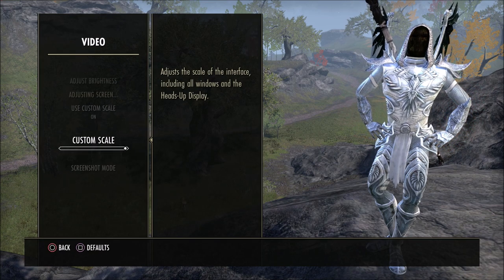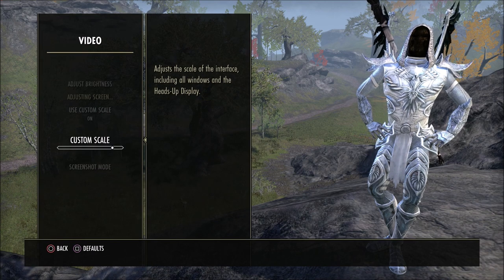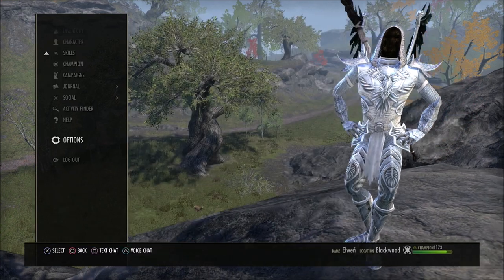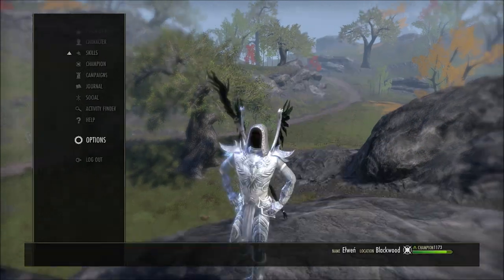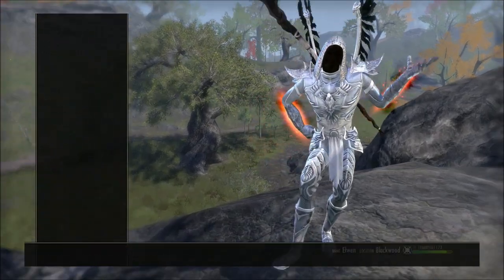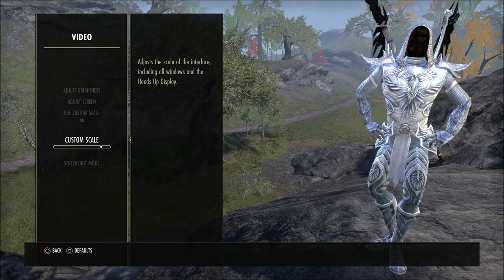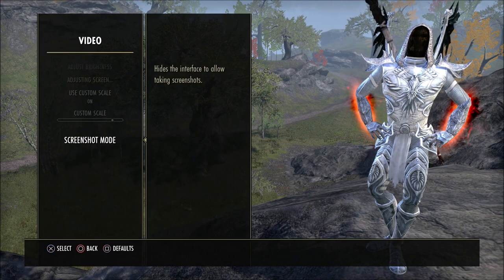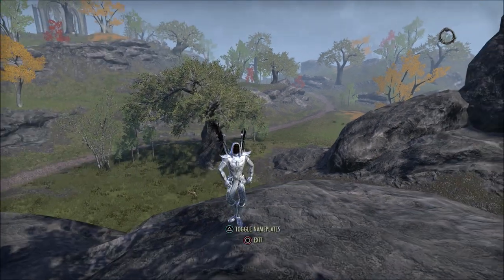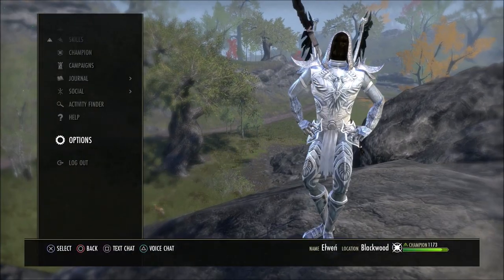If you go all the way to the right, which I think is what it's on by default, it's a little bit bigger. You can see it's going to shrink things down further and further. This is going to shrink everything on your screen — all your options, menus, abilities, chat bar, all that kind of stuff. So I like to have it a little bit bigger, but not as big as it can get — about two down from the end. And of course the screenshot mode, if you guys did not know, if you ever want to take a screenshot, this is how you do it. It will make it so you can take a shot with nothing really in the picture, if you prefer.